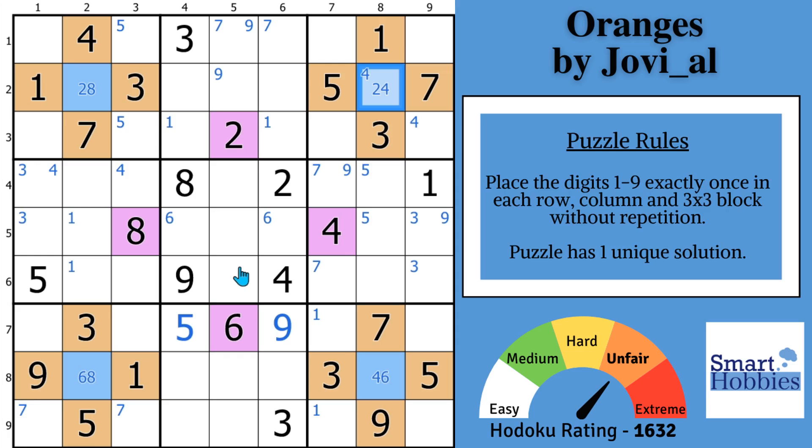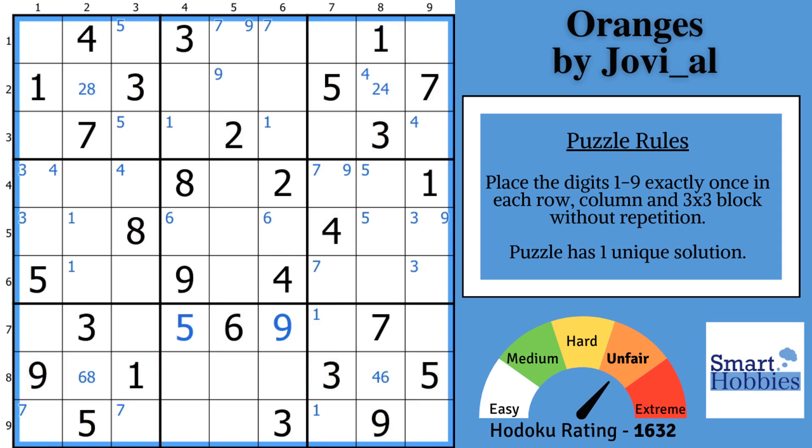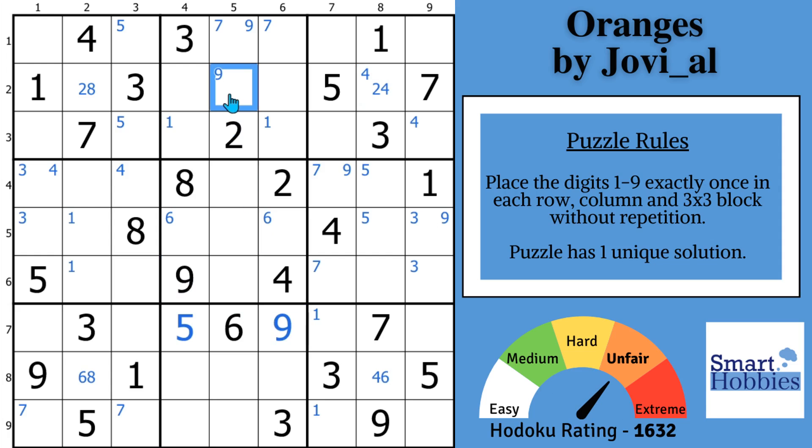Let's look across row two and see what we can do now that we've eliminated those candidates in those four cells. Where can a nine go? A nine can't be here anymore, and with these two nines, the only place for a nine in row two is right there — remove that mark. Now, with this four, you have a pointing pair of fours here, which limits the fours in block eight to right there. In column eight, where can an eight go? Can't be here anymore — with these two eights, the only place an eight can be is right there. It's a hidden single eight in the column.